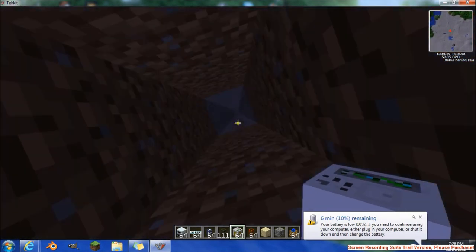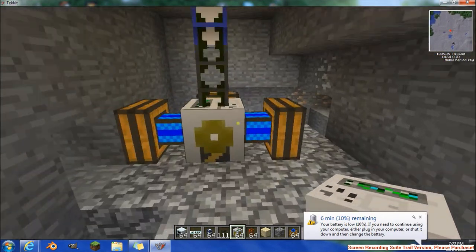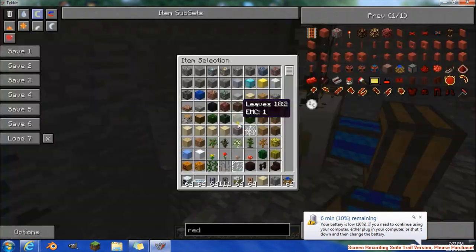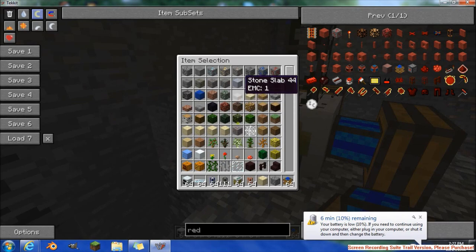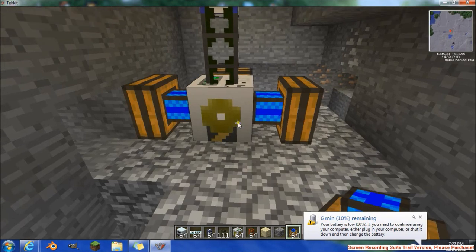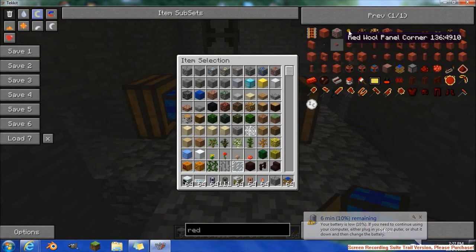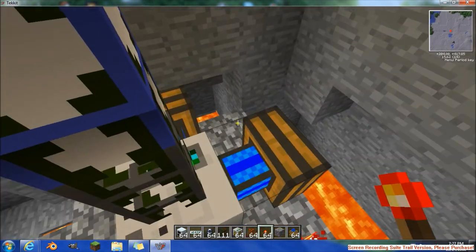Now I'm going to go down my little hole where I found a little lava field. I've already got this set up. You're going to need some redstone engines — I'll show you how to make those. You're also going to need some redstone torches, which I forgot to put in my inventory, so let's grab those real fast. I'm assuming that you already know how to make those. So we'll just turn this on.